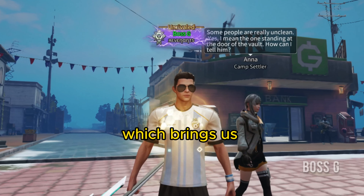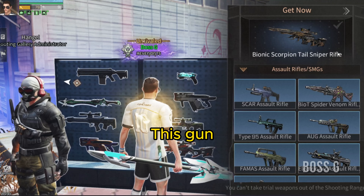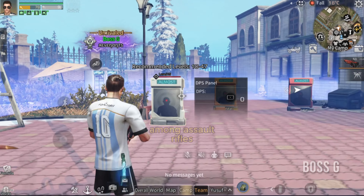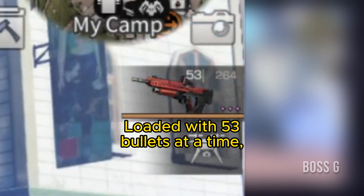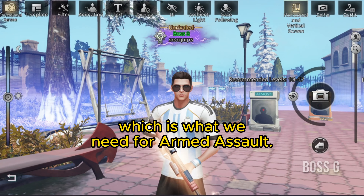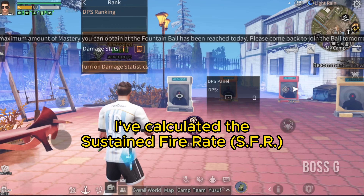This brings us to our first tip: the Trailblazer assault rifle. This gun only has an attack power of 25, but has the largest magazine capacity among assault rifles, loaded with 53 bullets at a time. It minimizes reload frequency, which is exactly what we need for Armed Assault. To take it a step further, I've calculated the sustained fire rate by emptying bullets from the Biot assault rifle — the commonly used gun by other players.